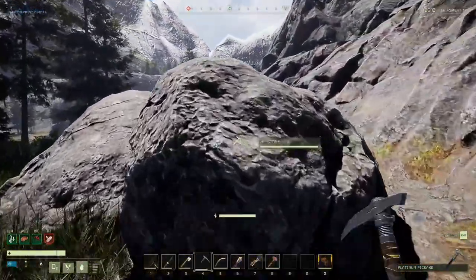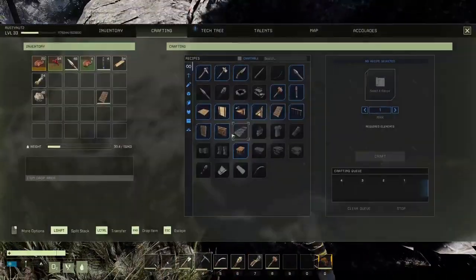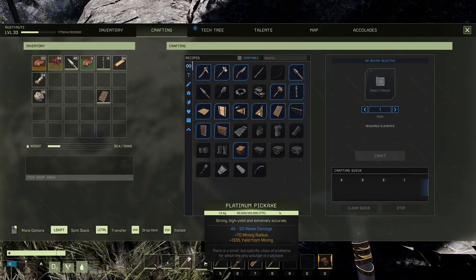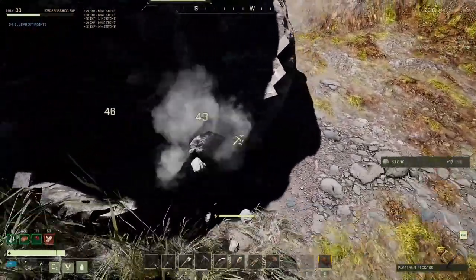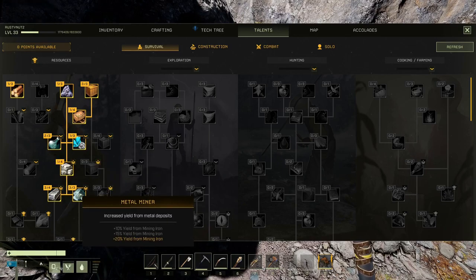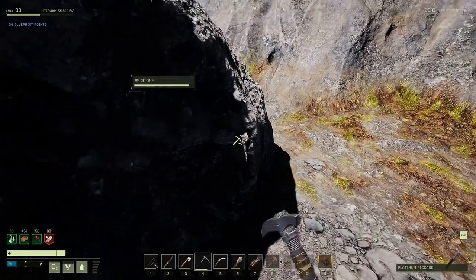This platinum pickaxe is really good. Let's have a look at the actual stats - I don't think I've ever used it in missions but it's a plus 17 mining radius and a plus 133 yield from mining. That's really good. And then obviously if you've got your talents on as well for the mining one - if you've got the resources talent then you can get a lot more, like a plus 20 yield from mining iron, and there's the carry weight yield for rock and stuff like that.